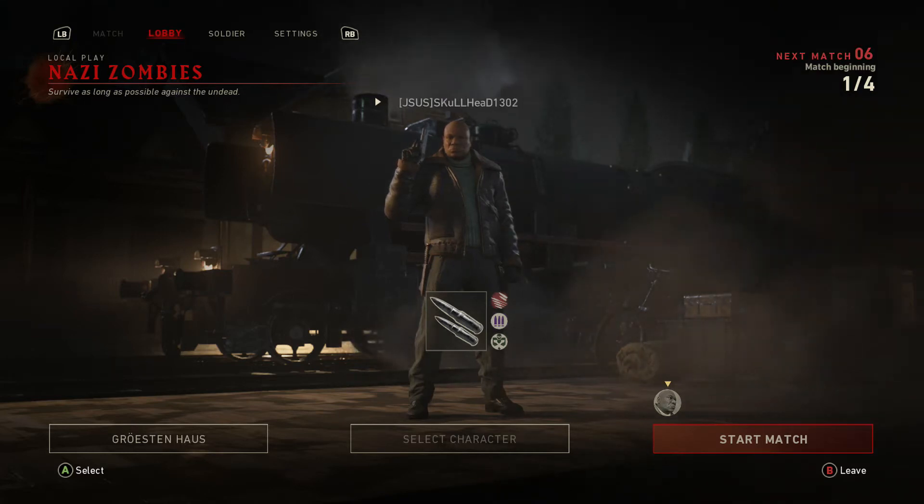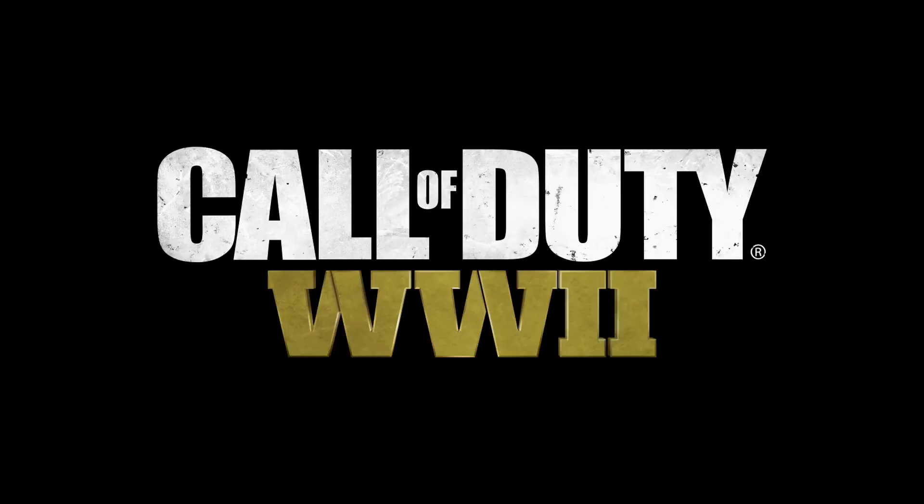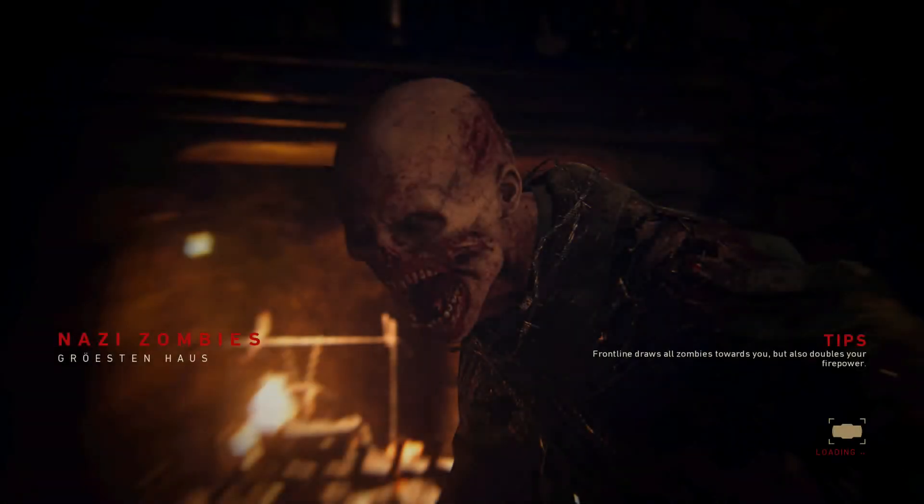Hello everyone, this is Skellid and today I'm going to be showing you how to open up the doors to the mystery box in Gostin House, or however you pronounce it. It's fairly simple — there are ten lanterns, and each one you know you've activated by either the sound of a crow or a little blue light that will appear on the inside.